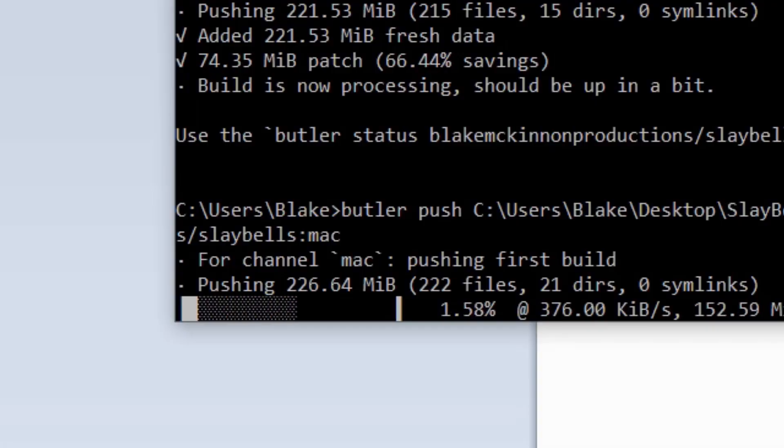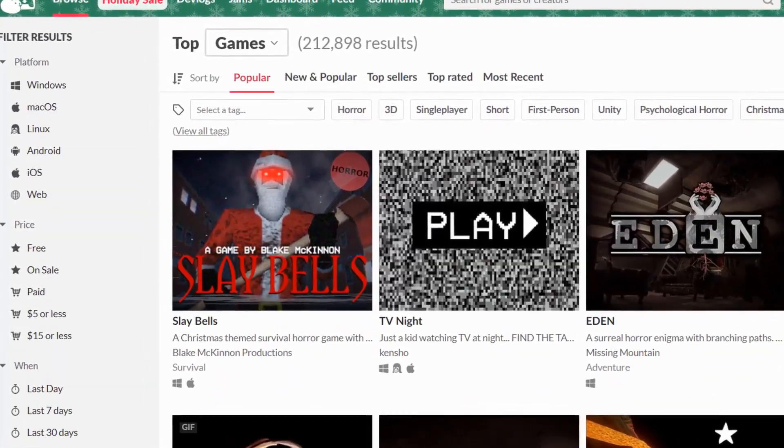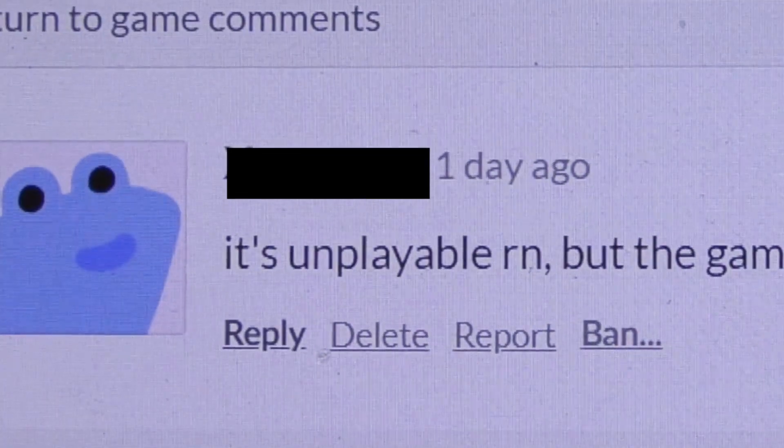I looked into it and there seem to be two different methods. The preferred method is to use itch.io's command line tool called Butler, which only uploads the things that have changed. But I was worried that deleting the build and uploading a new one would remove my whole download count and tank the game, since it was sitting at number one on itch.io's popular page. It's now at number three, and with more people telling me they can't play the game, I thought I might as well get the update out.